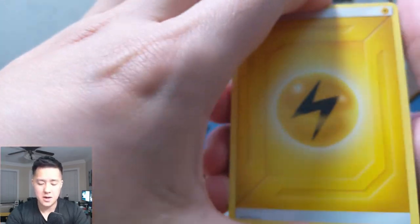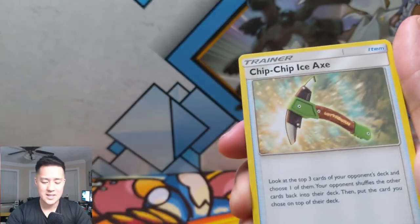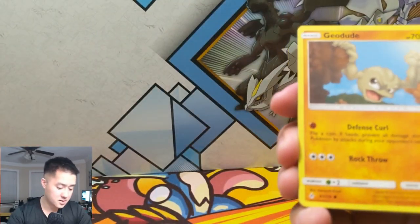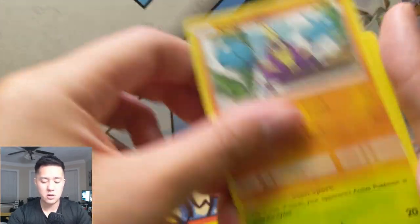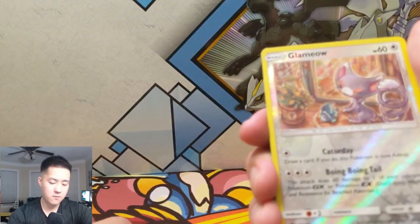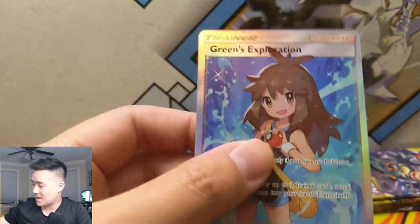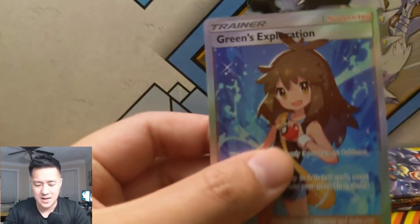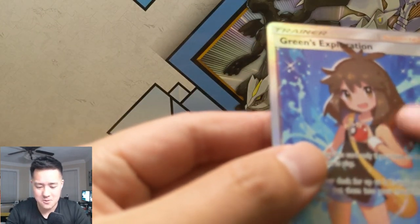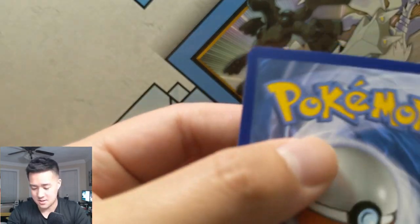All right, we got a Lightning Energy, Charge a Bug — this one looks like a little bus — Chip Chip Axe, Professor Oak, Geodude, Litten, Froakie, Brawly, Oddish, a Glameow for the reverse — and then oh, nice! All right, I think this is our first full art secret rare kind of thing. I don't really like how they took away the textures — have you guys noticed that? Are you as not a fan as I am about its lack of texture? Let's see how this card is.